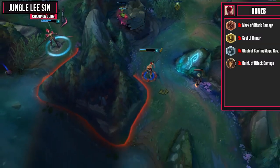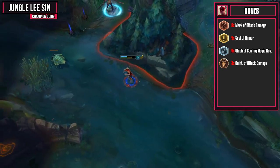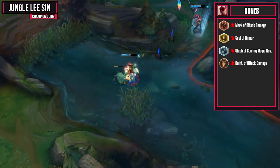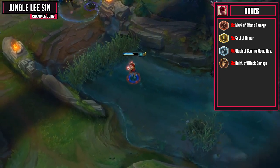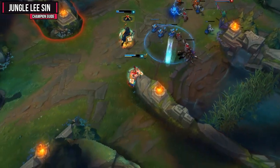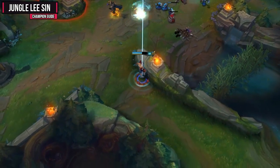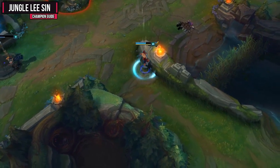For my runes, I like to go attack damage reds, armor yellows, scaling magic resist blues, and attack damage quints. It's also very popular to get 6 glyphs of cooldown reduction so you're a little bit stronger in the early game since you do get 5% CDR. I, however, almost always get a Black Cleaver in my early core build and therefore I will have a lot of CDR in the early game myself, so I do prefer having the scaling magic resist.